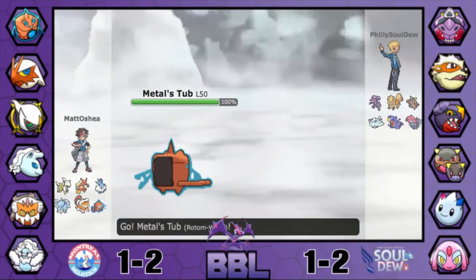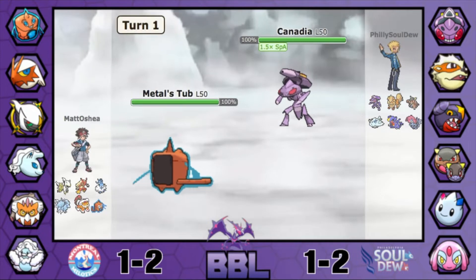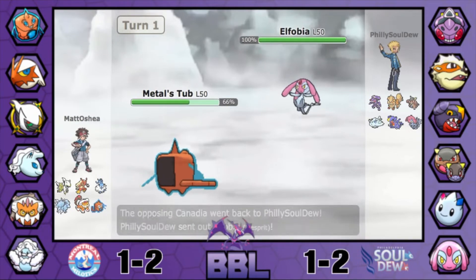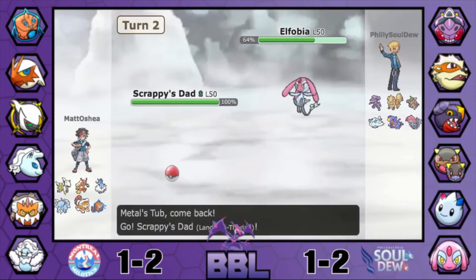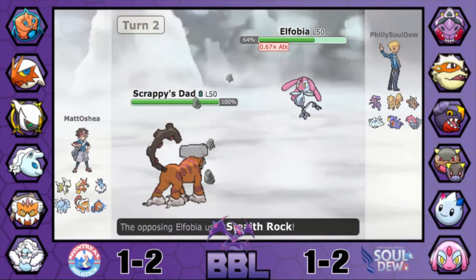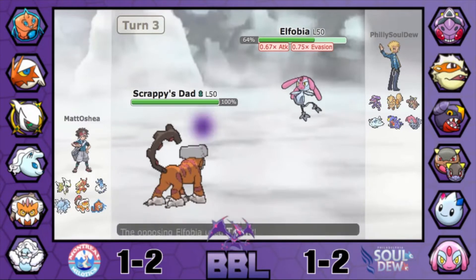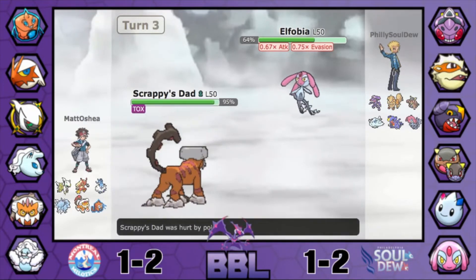Hopping into the game, Matt goes ahead and leads off with Rotom-Wash. Neither player led off with a Stealth Rocker — very interesting, but I guess maybe they have more offensive sets. This Genesect does reveal Choice Scarf, because Matt is obviously Choice Scarf Rotom. Matt throws off a Hydro Pump — the damage on Mesprit could really help him in terms of sweeping with Blaziken later. He goes ahead and Defogs the Rocks away, which is very smart because he doesn't want his Bug-type and Ice-type worn down.